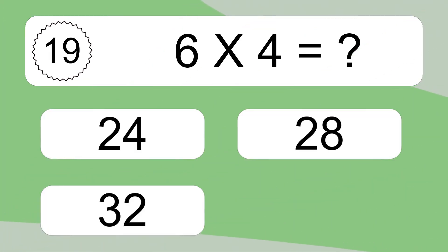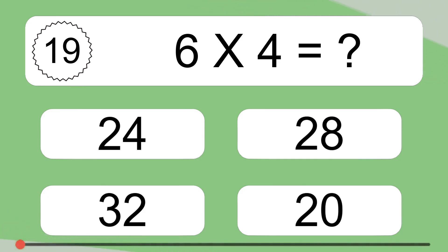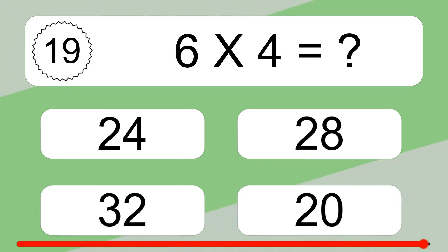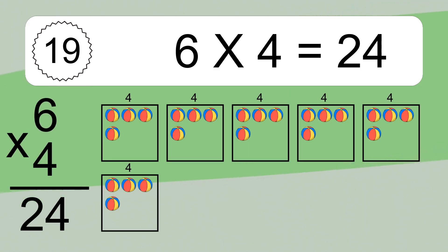6 times 4 equals what? 6 times 4 equals 24. We have 6 boxes and each box has 4 colorful balls inside. If you count all the balls in all the boxes together, you will have 6 times 4 balls. This equals 24 balls.